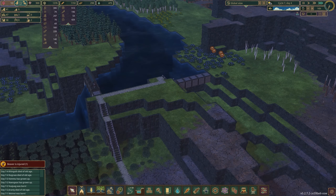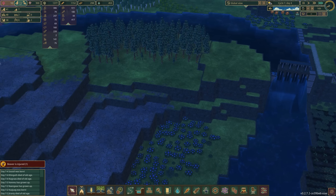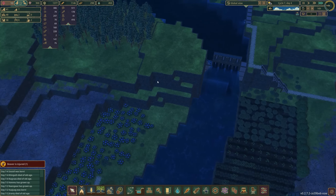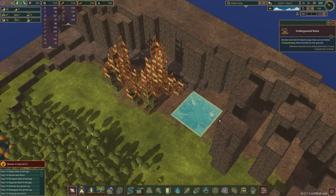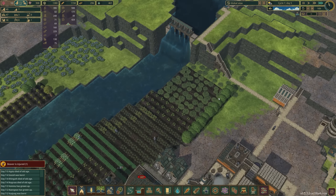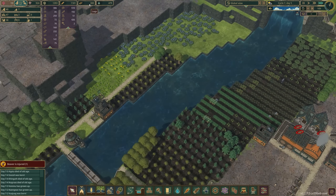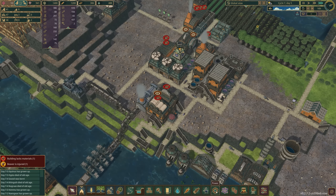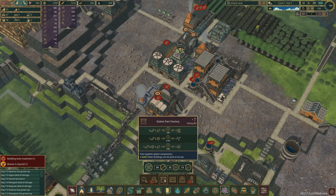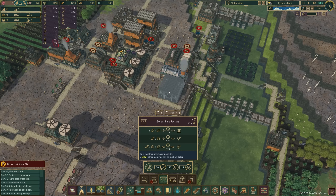Now might be the time to take a look at some new stuff. Under science, we're going to be taking a look at the Golem Part Factory — it takes several different components to make several other different components, plus 150 horsepower. It's a pretty large structure. Let's build that sucker up. And then we have the Golem Assembler, which takes another 250 power — that's a lot of power, far more than my water wheels are currently able to sustain. Is there a better place we could do this where we can still generate plenty of power?